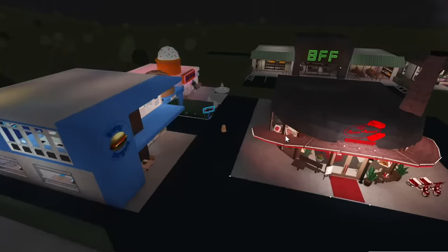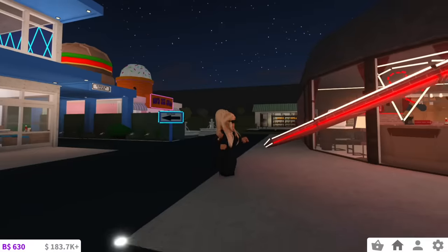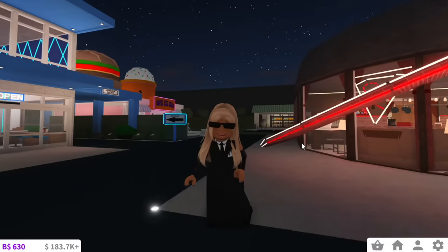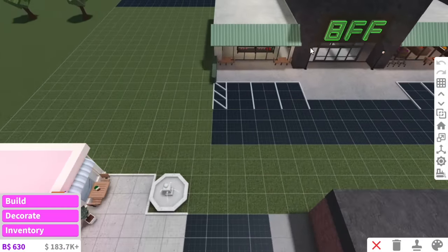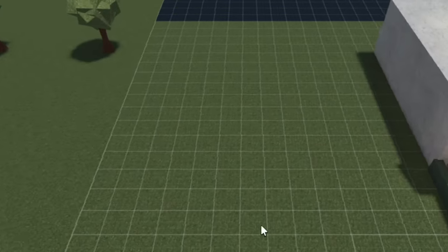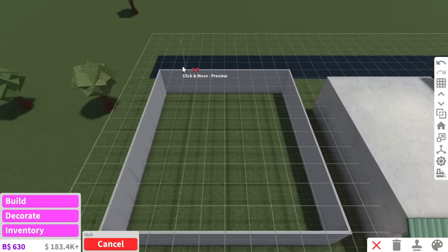Here's my little Bloxburg town so far. I can't believe we've already built like five stores — that went by so fast. The plot value is $441,000, which is just crazy — that's literally nearly half a million. It will definitely be half a million once I start this nightclub. I'm thinking of adding the nightclub next to BFF Supermarket because I feel like right here is the perfect measurement to put it. And of course, we're going to be making it two story.